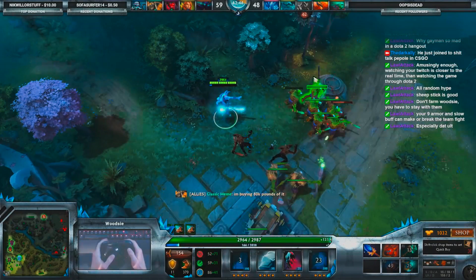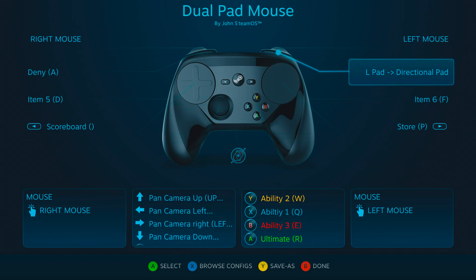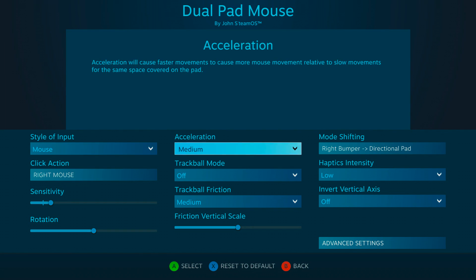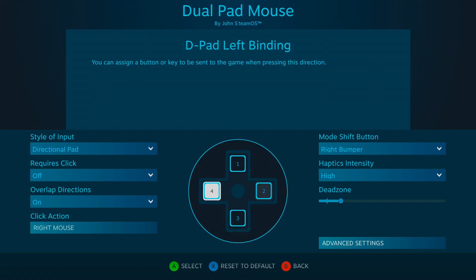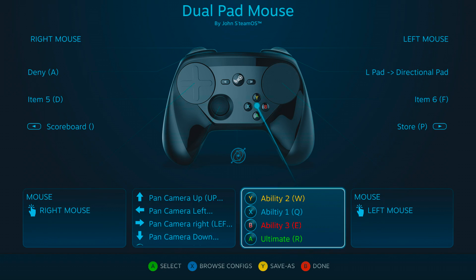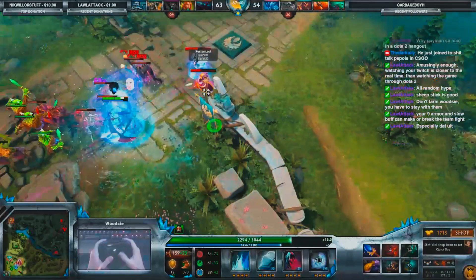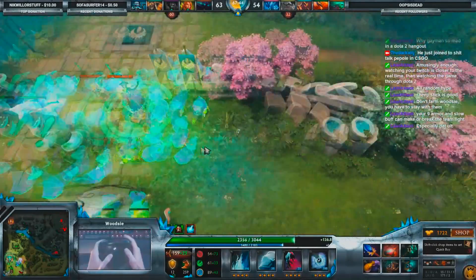So what do we do about the six slots for our items? Mode shifting, naturally. You can bind these to whatever you feel like, but I used right bumper as the activator and threw a directional pad on my left trackpad. I bound my items in-game to one through six, and the d-pad on the Steam controller hits one through four starting at the top going clockwise. Five and six go to the grips. As for a character's abilities, I've left those on the face buttons. Got a hero with more than four abilities? Sorry, can't help you there — I only play right-clicky heroes.